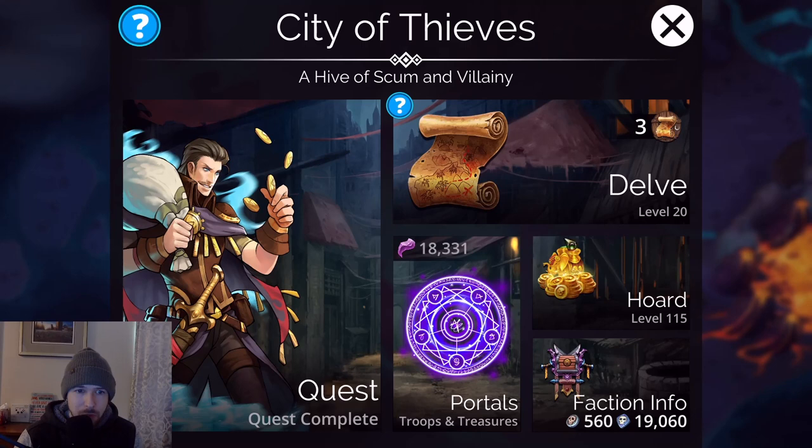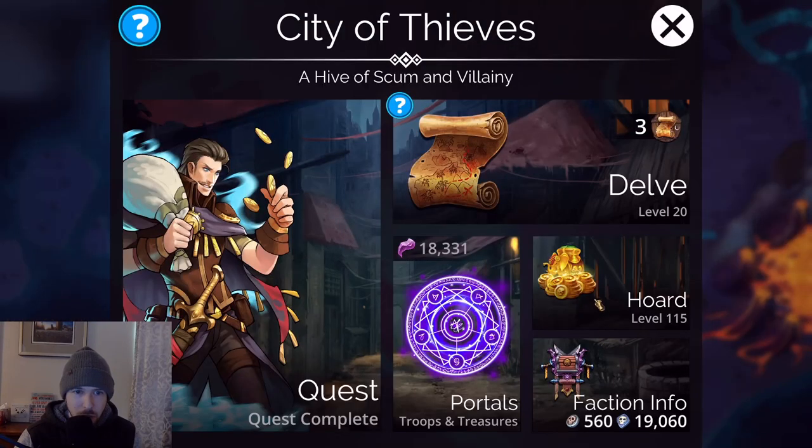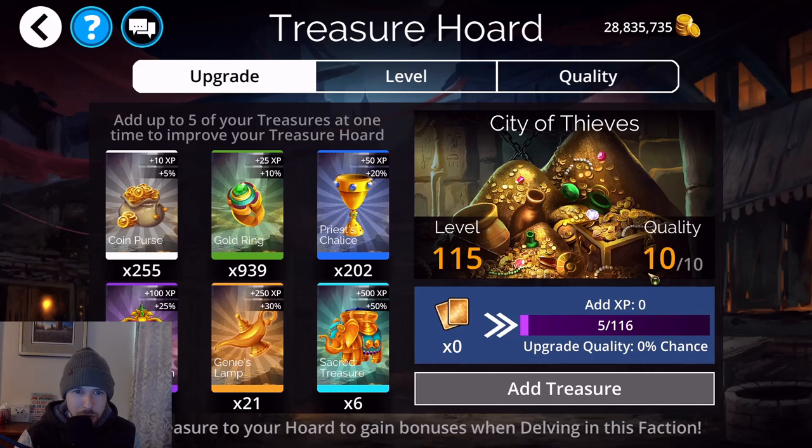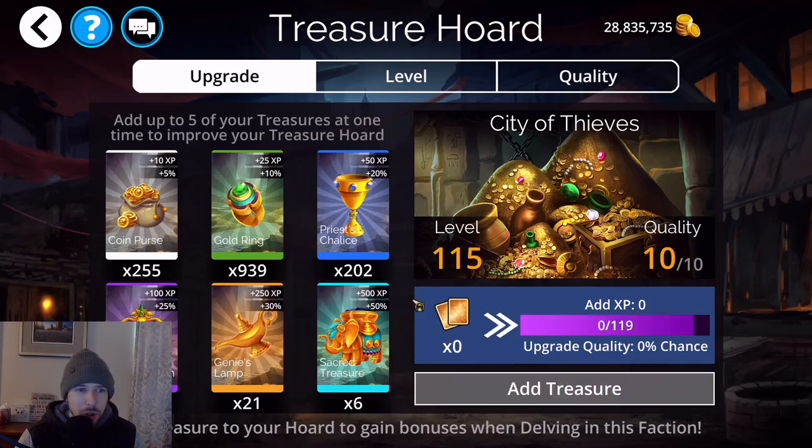You do get souls in delve runs even without upgrading the horde level, but I want to show you something that increases your chances of getting more souls. You get Sacred Treasure cards from opening portals with portal shards. These cards let you upgrade your kingdom quality. It costs gold to upgrade, and you want to aim for quality 10 out of 10.